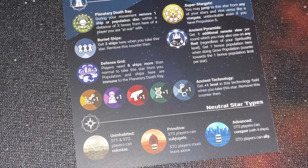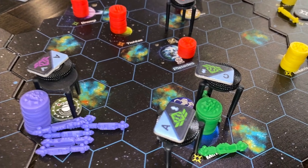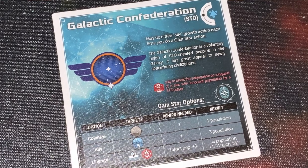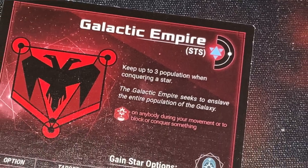When colonizing a planet, there's a marker indicating whether it's uninhabitable — in which case either alignment can place a marker there, though you need a ship present. If the star system is inhabited by a primitive society and you're warlike, you have to conquer it. If it's an advanced civilization, you'd need to conquer it with around four ships. But if you're peaceful, you can ally with them. So different things happen depending on what you find in those star systems.